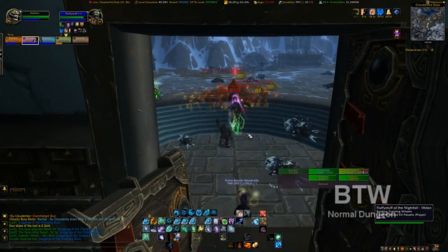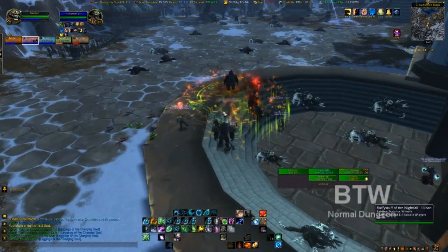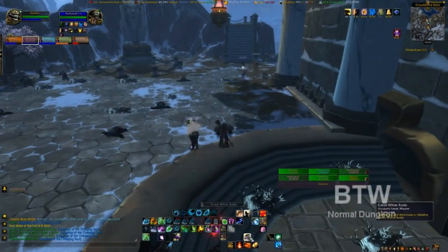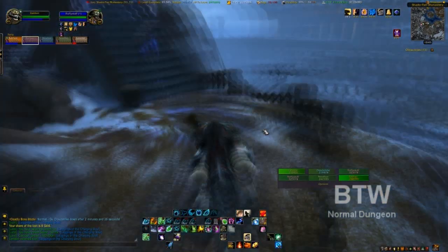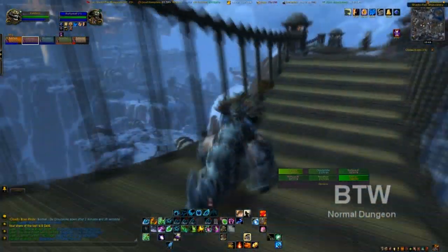The next boss we will be heading towards is Master Snowdrift. He resides in his dojo. Now you can mount up here — you can see it is raining ice beam things. If you get hit like the mage did right there, no big deal: you freeze for a second and keep running.